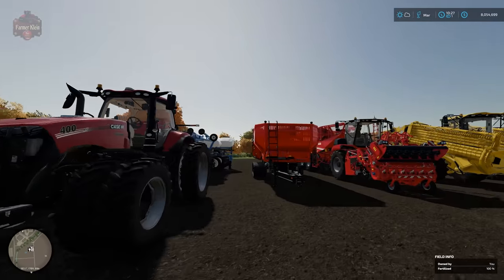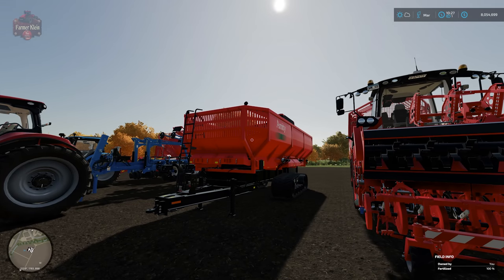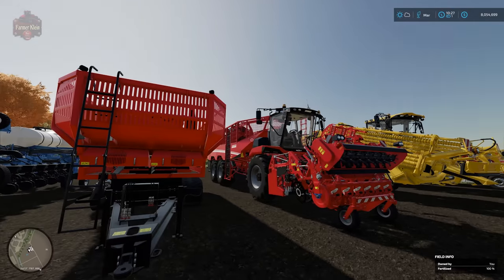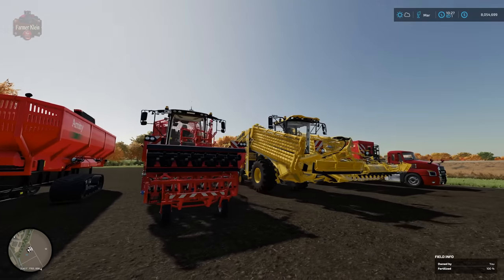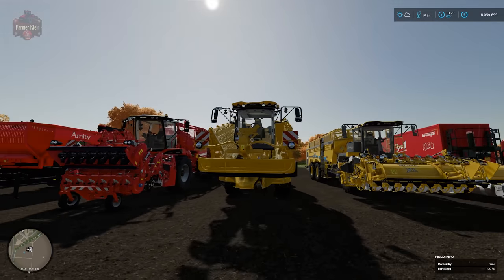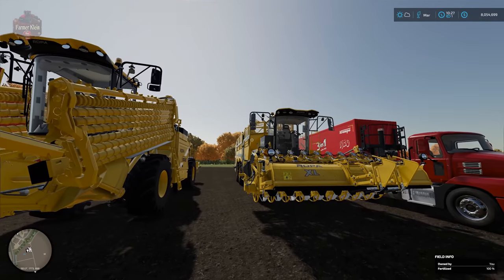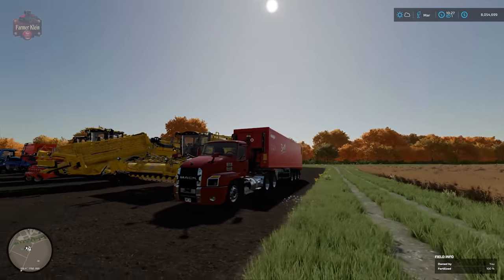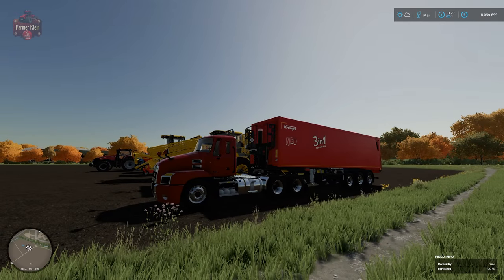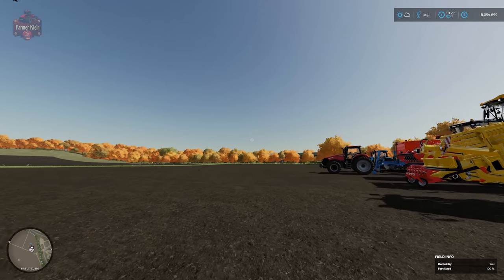Then we have a specialty-purposed sugar beet auger wagon — this thing requires something like 400 horsepower to operate. We have one of our self-propelled sugar beet harvesters, a massive sugar beet collector that we're going to demonstrate, another sugar beet harvester, and of course a semi in order to transport your harvested beets.